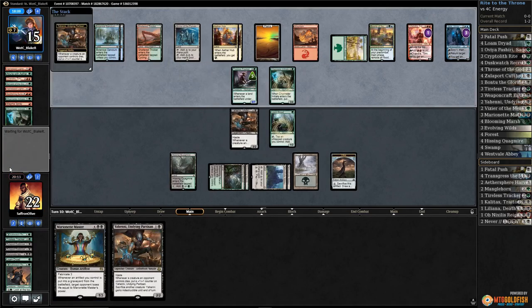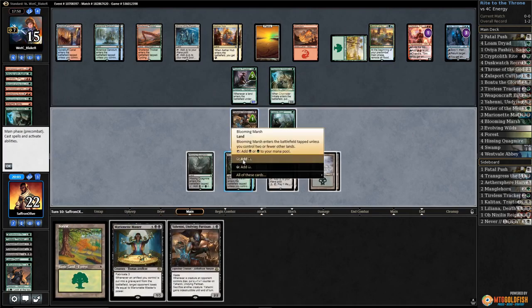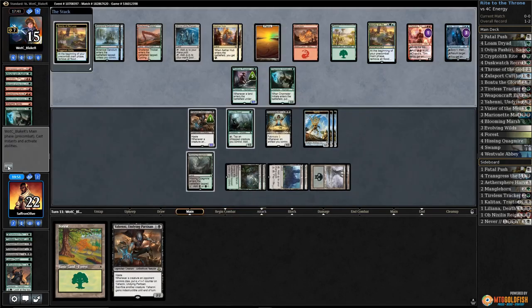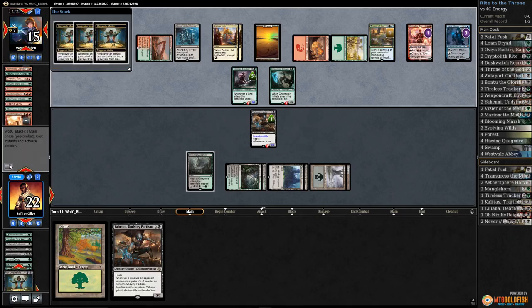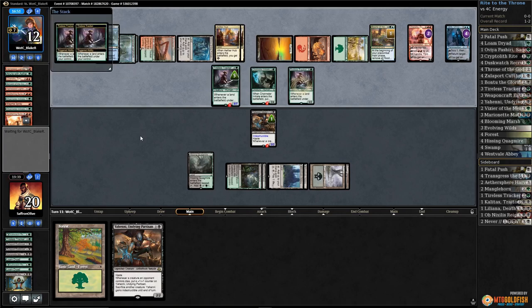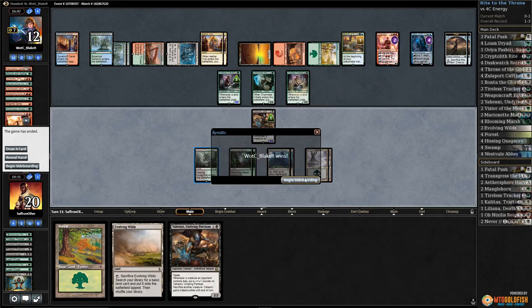We definitely gotta start sacking more stuff to Yahani — haven't got punished for it but we should be. Crack the Clue, play the Swamp, Marionette Master, make some servos, pass the turn. Man, if we could flip into Ormendahl. Making Yahani indestructible — we might just be dead. Opponent ticks up Chandra, gets a land, Jace. We're just buried under planeswalkers. Tireless Tracker, plays another Tireless Tracker, passes. We draw more lands and I'm gonna concede — we can't win from there.